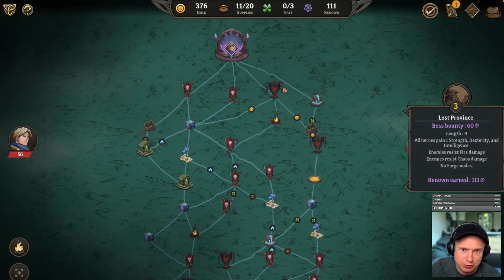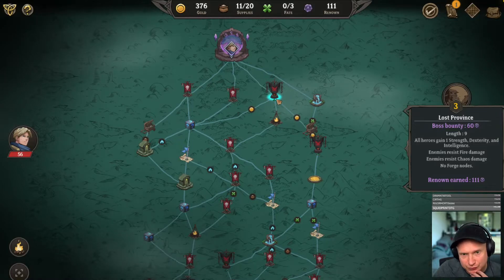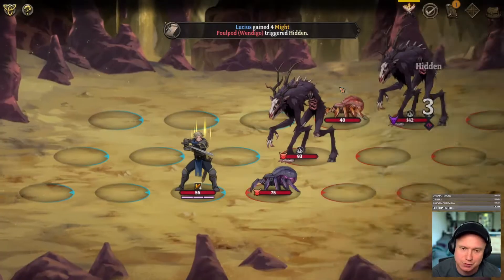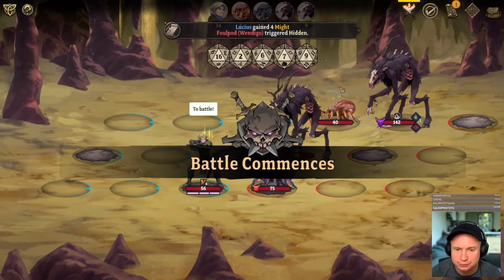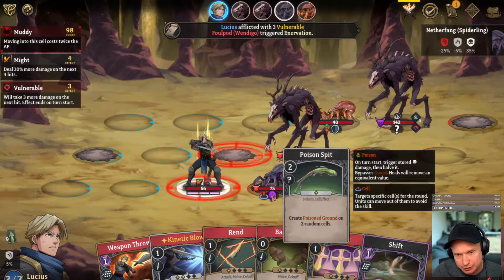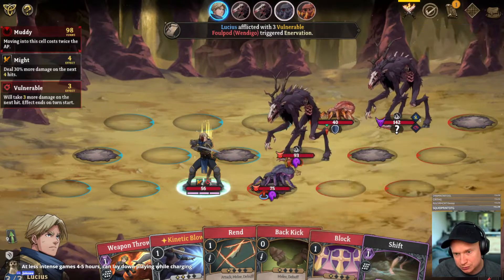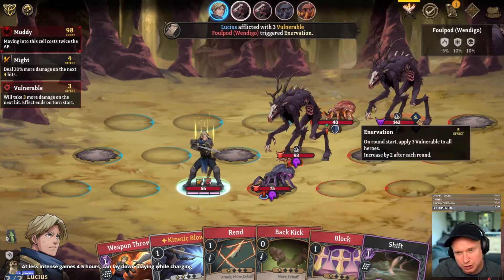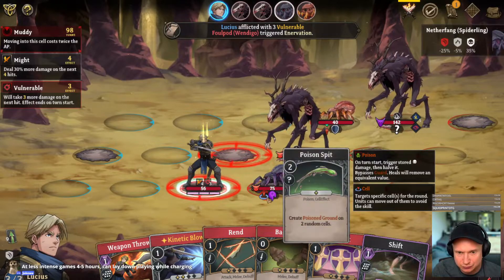Let's try this deadly encounter — famous last words. We have poison spit which is a cell-based attack, and scare, which we're not going to be able to avoid. Not knowing what he's going to do is kind of a bummer.